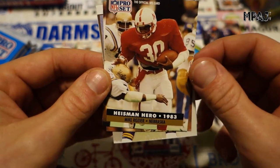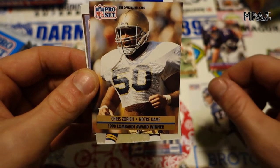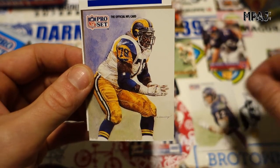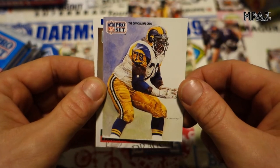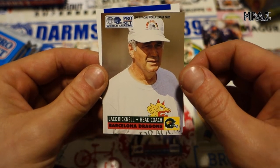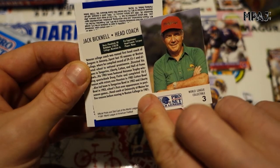Heisman Hero — Mike Rozier from Nebraska, 1983. And 1990 Chris Zorich from Notre Dame, Lombardi Award winner. We got another one of these drawing cards — Jackie Slater of the Rams. Really awesome looking cards. And we got our first coach card — Jack Bicknell for the Barcelona Dragons, head coach.